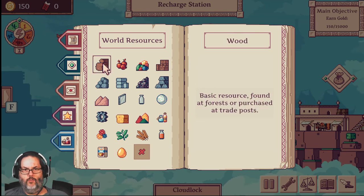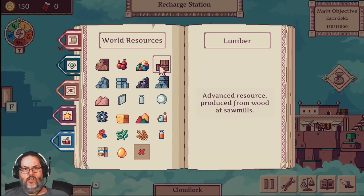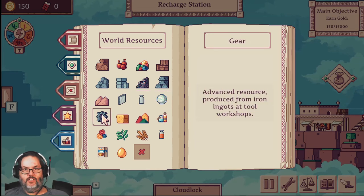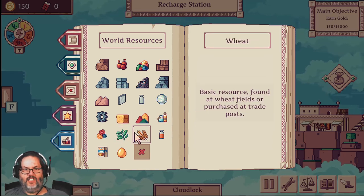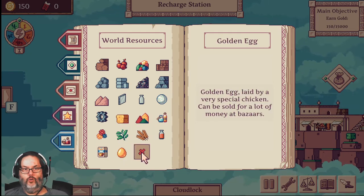And there's an explanation of world resources. So you have wood, apples, gems, lumber, stone, bricks, iron, iron ingots, sand, glass, bottles, batteries, gears, bread, dye, medicine, rainbow flowers, tea leaves, wheat, apple juice, flour, and the golden egg.